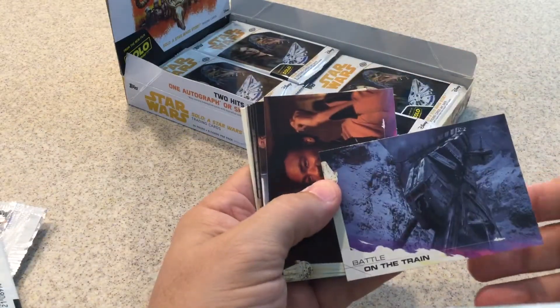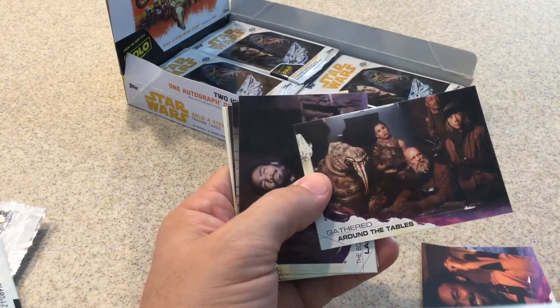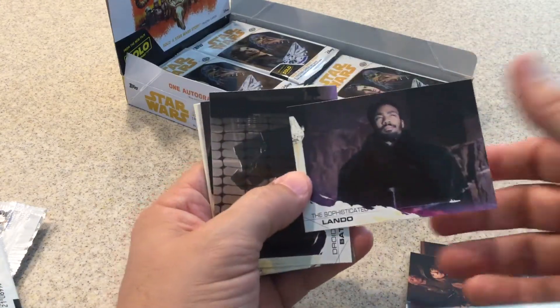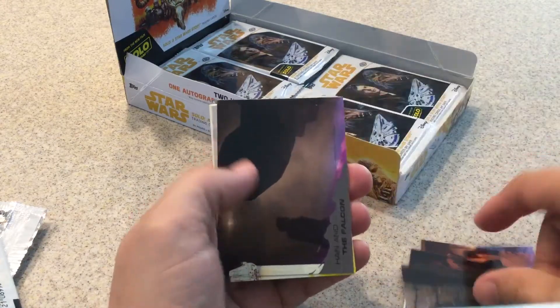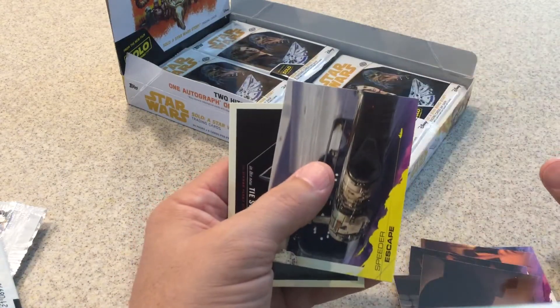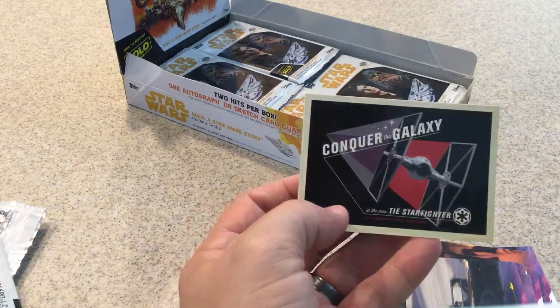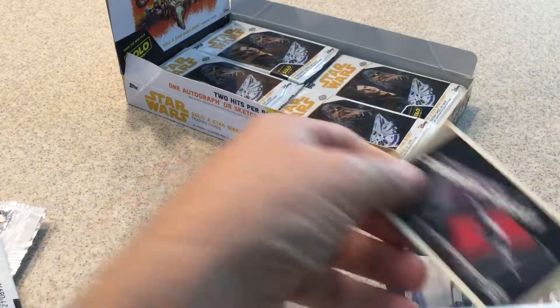Battle on the train, Lando's in the game, Gallagher on the tables, Lando again, Droid battle, Lando, Greer, silver, Han and the Falcon, yellow Speeder, Escape, and Conquer the Galaxy — that is another vehicle card.